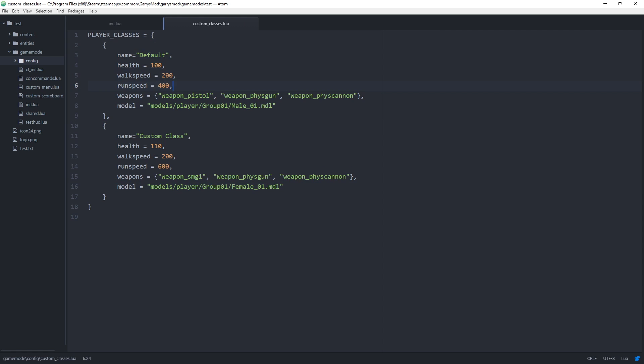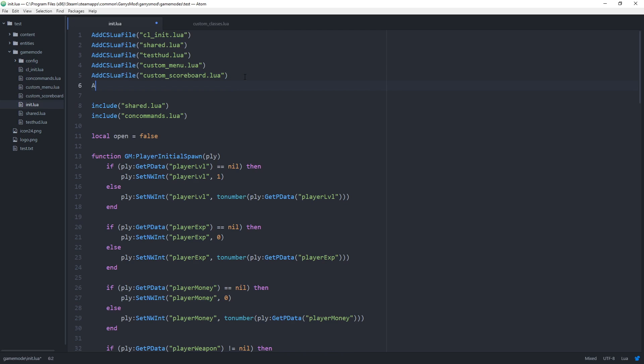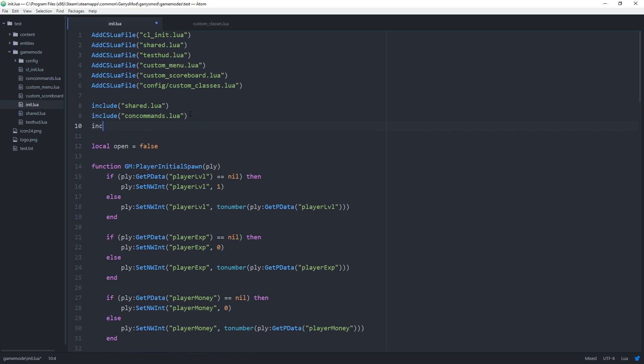With all of that done, let's head to our init file. The first thing we want to take care of within this file is including our custom class configuration file. To do this, we will use AddCSLuaFile for 'config/custom_classes.lua'. We also want to include it with include 'config/custom_classes.lua'.